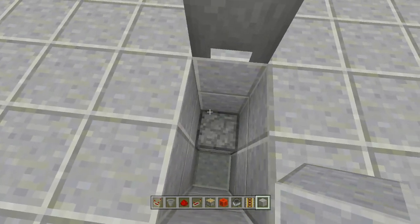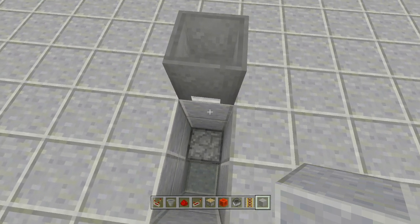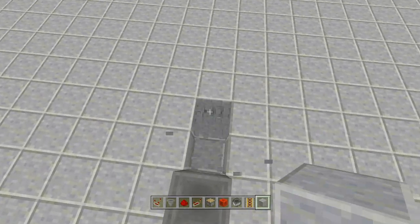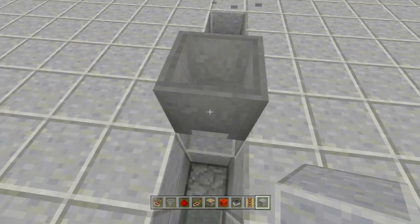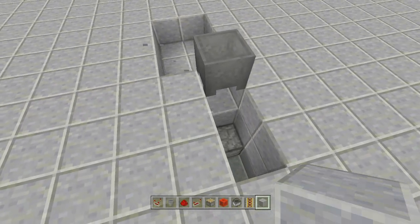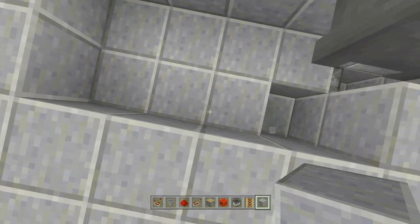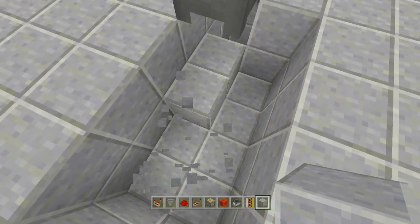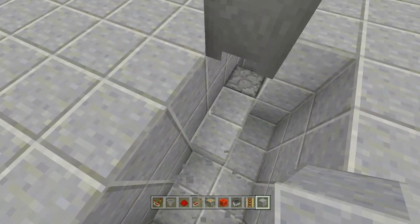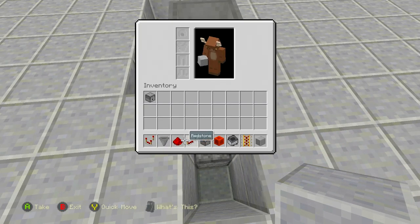Next, dig out a four-by-two spacing behind that dispenser — one right underneath your trash can, then one, two, three, four blocks down and over one for the four-by-two. Dig down three blocks total in that space; we already dug one so this is number two and then one more for number three. There we have our four-by-two spacing right behind our dispenser.